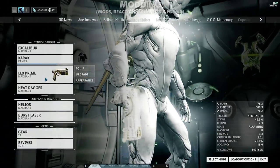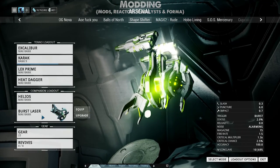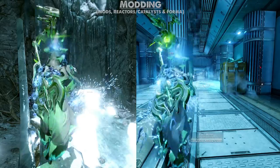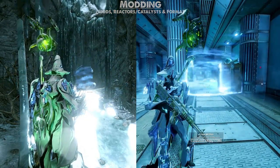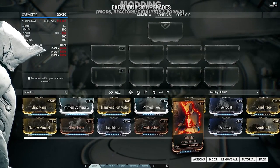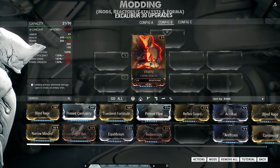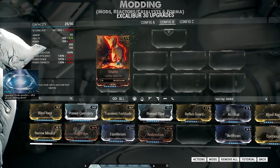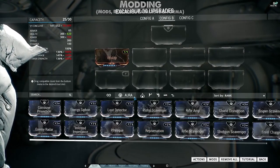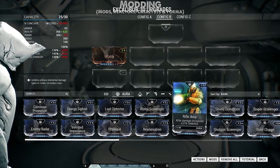Your arsenal lets you equip your warframe, primary, secondary, melee, and a companion, but they are only at base a shell — like a nice computer case with nothing inside, or a frame with no engine. Mods are the lifeblood of just about everything; they let you customize your playstyle however you wish. Your frame or weapon has a set amount of capacity points, and modification cards — simply called mods — have a set drain that takes away some of those capacity points in exchange for bonuses. There are also polarities, which are symbols in the corner of the mod; if you match a mod's polarity to the slot, it reduces the drain by half, and if mismatching, it will actually increase the drain.